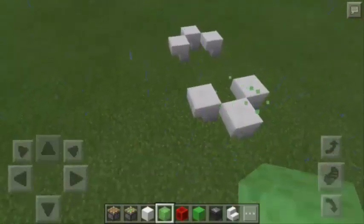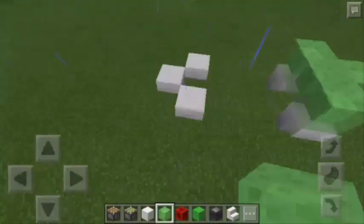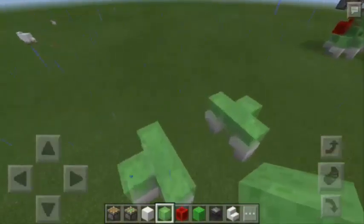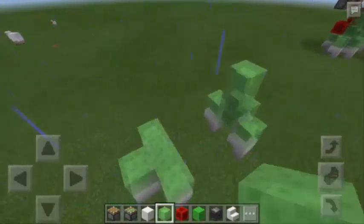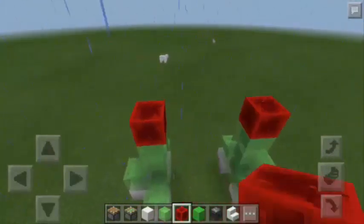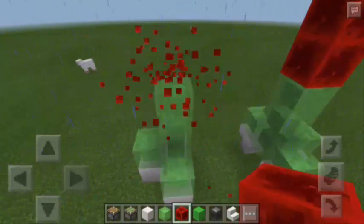Right now we're going to put four slime blocks here at the right side, and also at the left side. Next, we're going to put two slime blocks at each side, and three blocks of redstone at the top of the slime blocks. Next, we're going to remove the two redstones underneath.